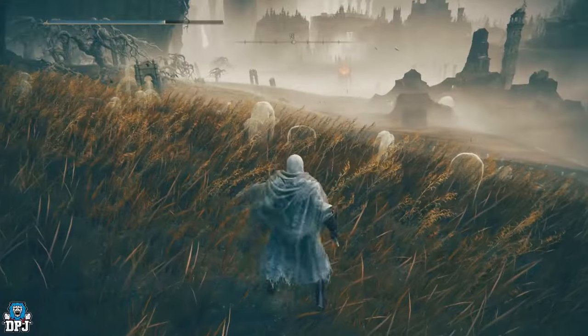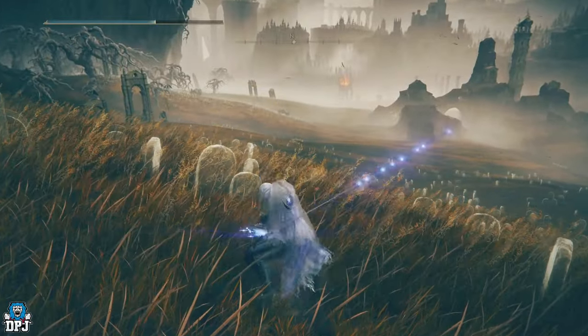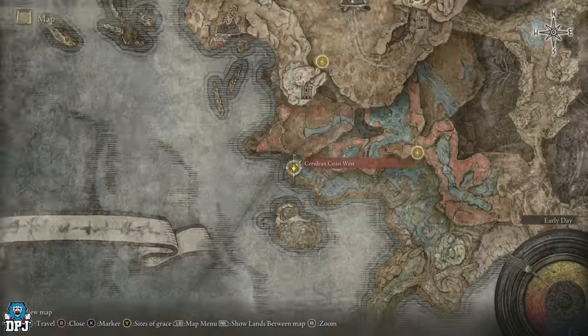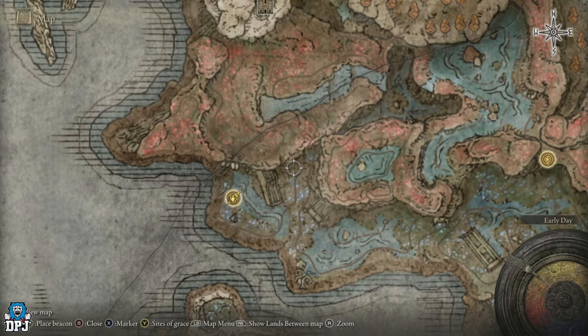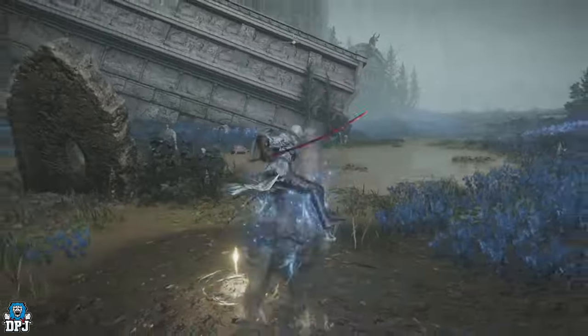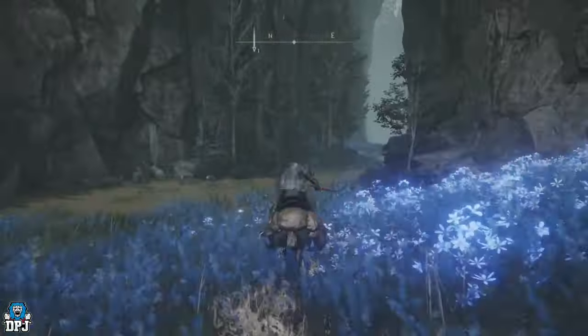To get the Starlined Sword, you have to take out a mini boss found not too far from where the Spirit Sword was. From the Cerulean Coast West grace, follow the quick path to where you'll find a few enemies at the coast. The big guy at the back is your main target — taking him out drops you this weapon.